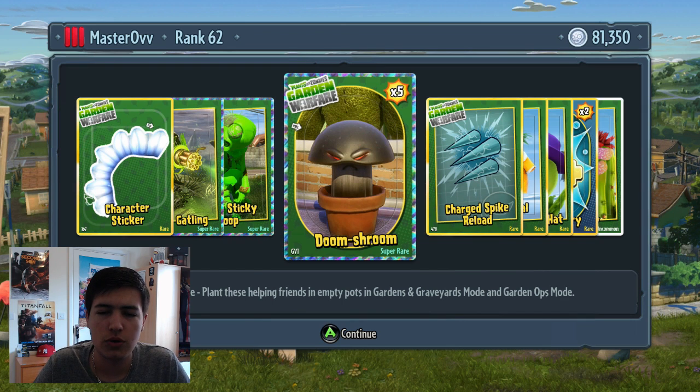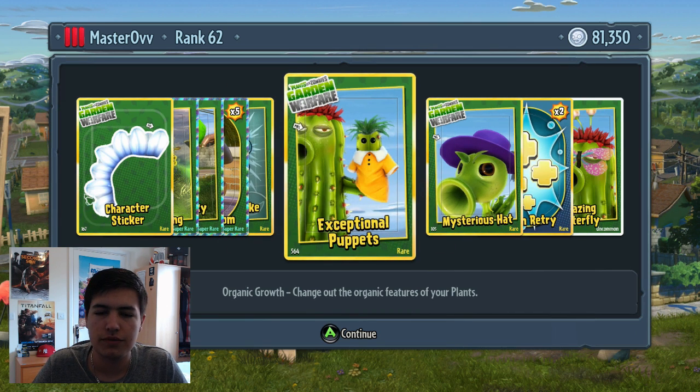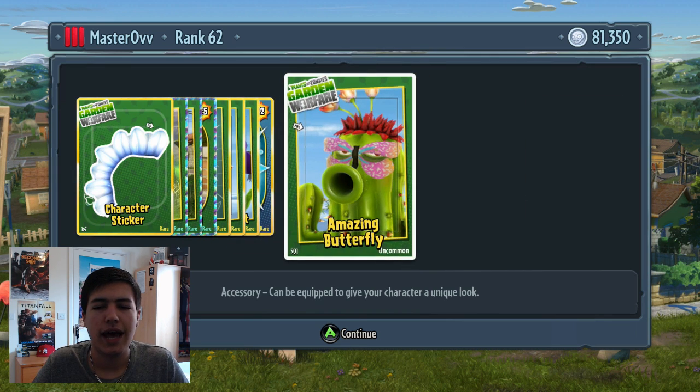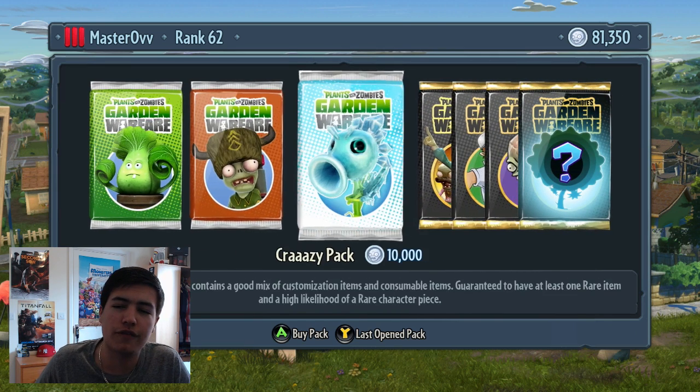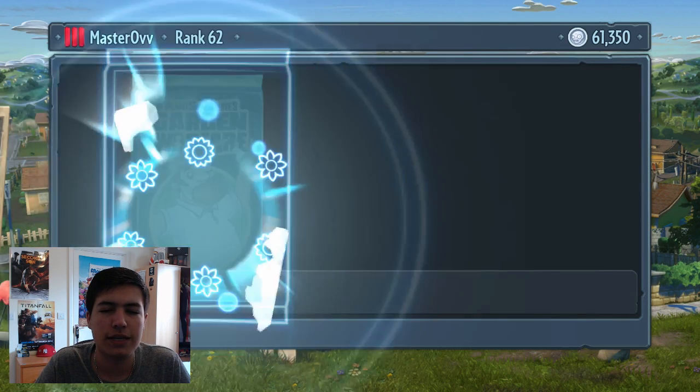Five Doom Shrooms - that's cool. Some charged spike reload for the Power Cactus, so less reload time. Exceptional puppets, mysterious hats, team retries, and amazing butterflies. That's a really good first pack, so hopefully we can carry this on and have another really good pack.